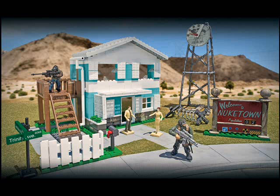It just generally looks very nice. We get two figures in this set — one with blue trousers and black shoes painted on, a sniper rifle, and a brown jacket, which is very nice. We also get a figure who looks to be in green camouflage with the unhelmeted head, which looks awesome. And we get two brand new pieces which are the dummies from the Nuketown map.